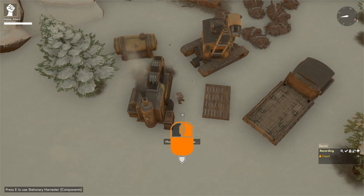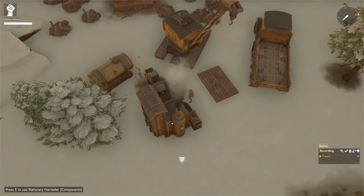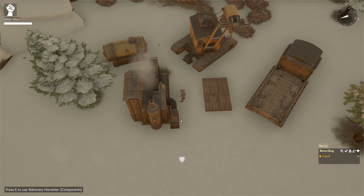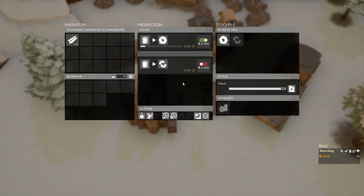With all processed construction materials in the harvester's inventory, go to the upgrades panel and left click on the upgrade. We can see we are modifying the structure. When done, the model of the harvester changes. Pressing E to open the production panel reveals we can now switch recipes — from using 4 liters of petrol to mine 6 components, to using 6 liters of petrol to mine 9 damaged components. Clicking the switch starts processing that recipe.